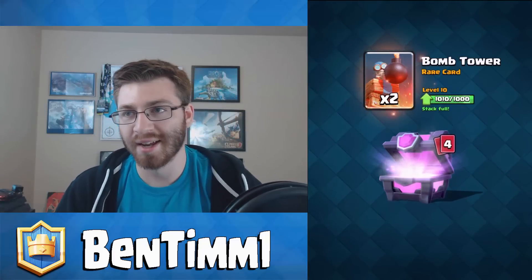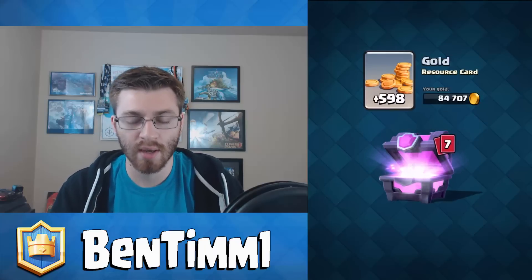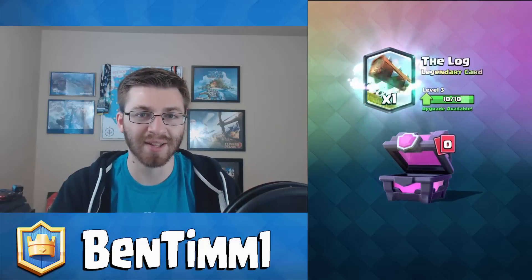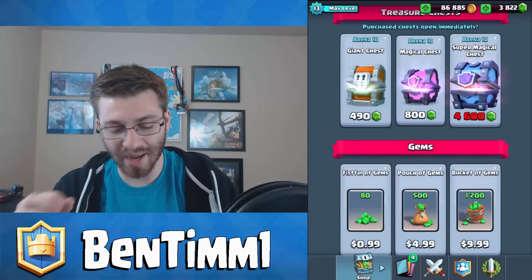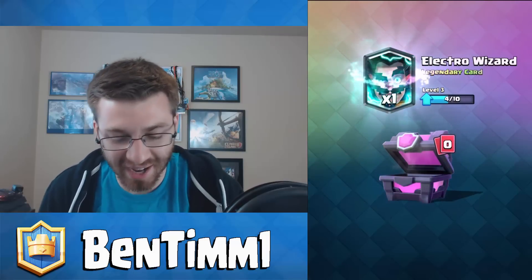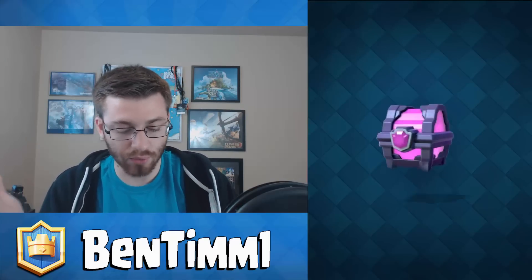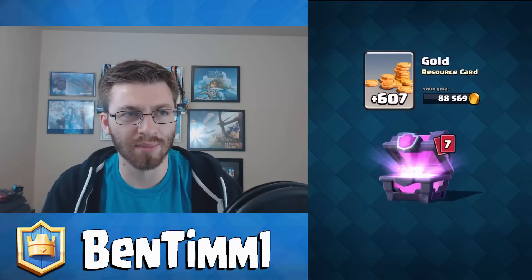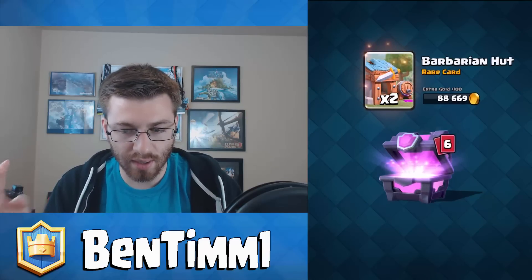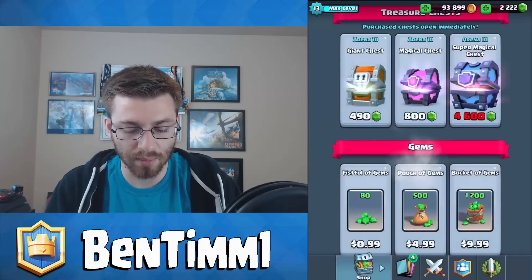I'm really excited to start another account, going from level one and opening chests. A lot of people want to see a free-to-play new account, and that could still happen, but I kind of want to do a gemming account too. We can upgrade the Log now! These magical chests are on point — and oh my god, a freaking Electro Wizard! Between the Log, the Graveyards, the Electro Wizard, and the Ice Wizard, we're probably up to six or seven legendaries.